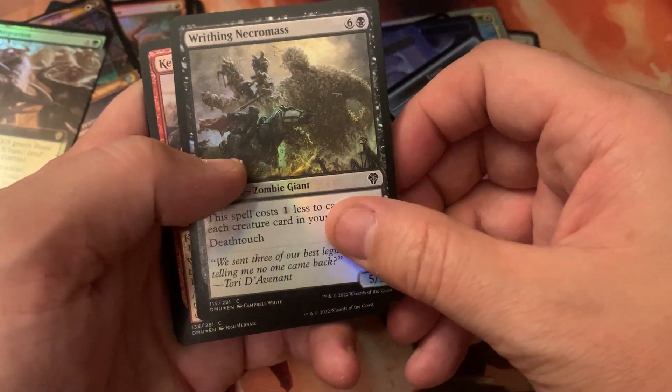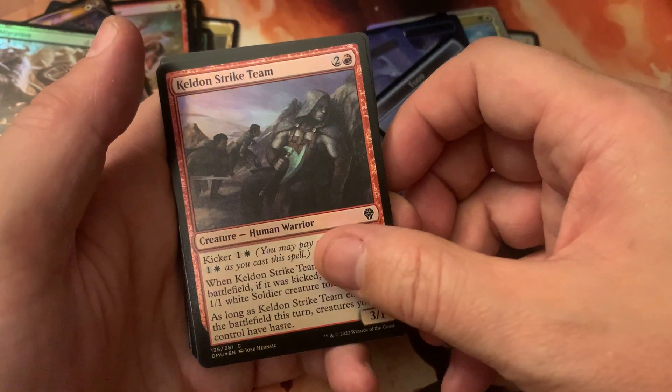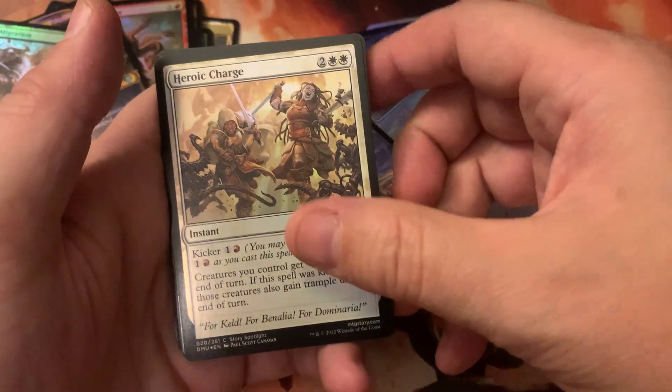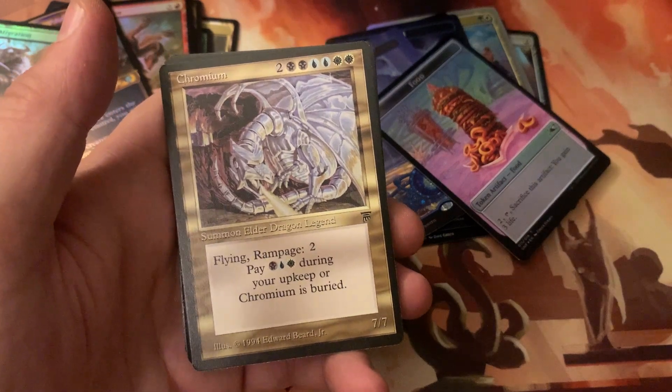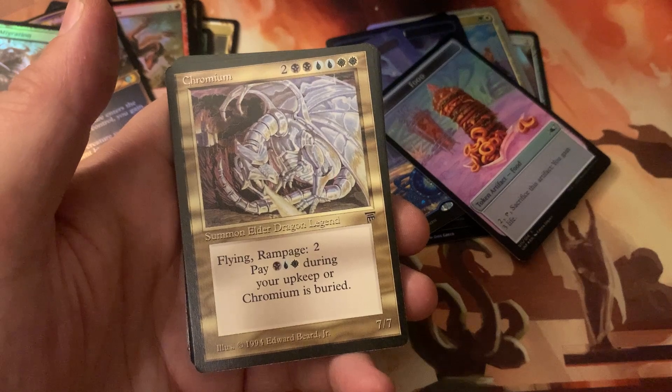Just give me that tabernacle and I won't cry anymore, I promise. How about the Vegas plague still? No tabernacle. Oh hell yeah dude — we got a Legends rare! That might actually be worth some money.